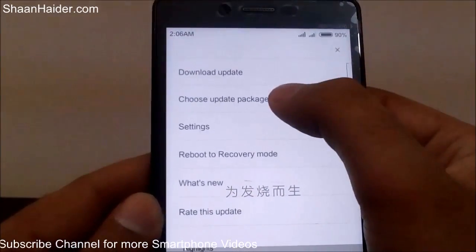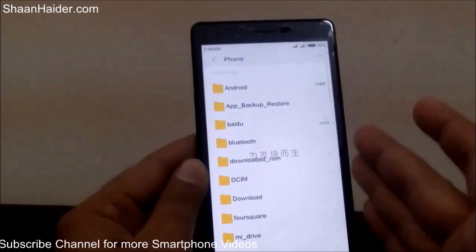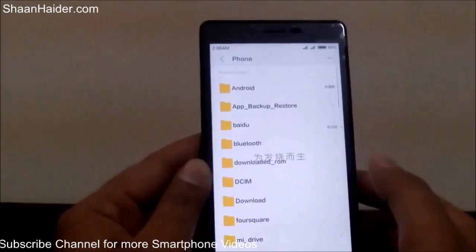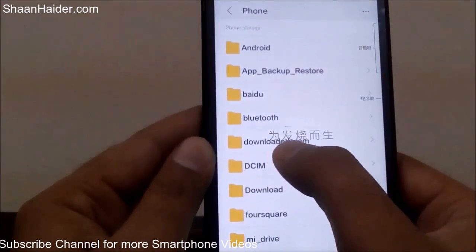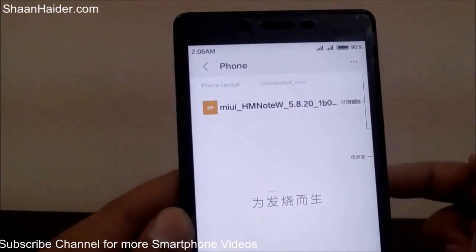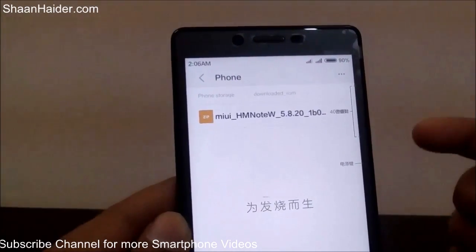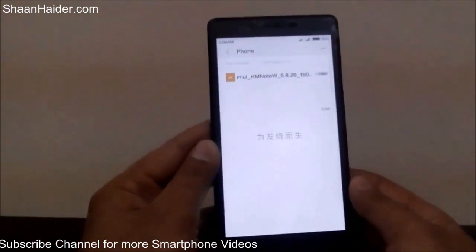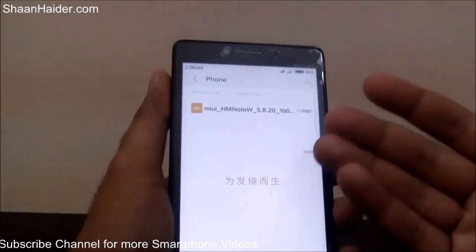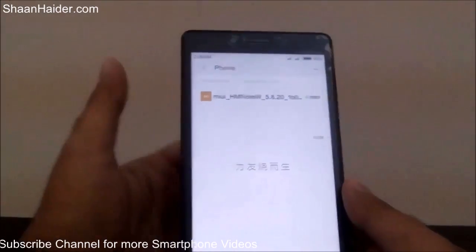Here you will find the option 'Choose Update Package' — tap on it. Now browse to the folder called 'downloaded rom' which you copied to the internal memory of your Xiaomi phone. Tap on it, find the package you downloaded, and tap on it. Your phone will start upgrading to MIUI7. I'm not doing this right now because my phone already has MIUI7 and the process takes about four to five minutes.